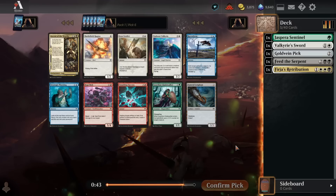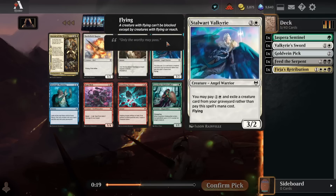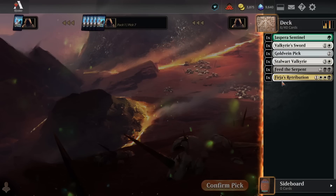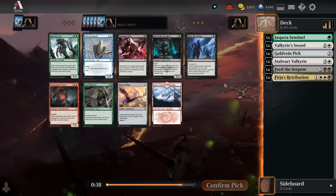We're going to get zero red cards in pack two, pretty much guaranteed. Now we have Stalwart Valkyrie and Battlefield Raptor both in one pack together. Raptor plays pretty well because Goldvein Pick is pretty good in the format, and those are obviously great to throw on the Raptor. There's also a mechanic in the set that cares about casting two spells in one turn, so having a one-mana creature helps you do that more easily. Stalwart Valkyrie's really nice too — it's a bigger, beefier flyer, and it can also help you cast two spells in one turn by being castable for only two mana. I like both of these a lot. I'm going to go for the Stalwart Valkyrie just because it's an Angel, which works with Furia's Retribution's second ability.